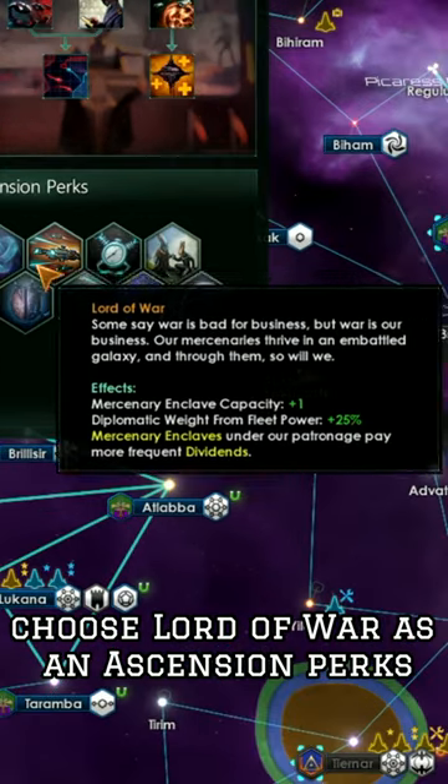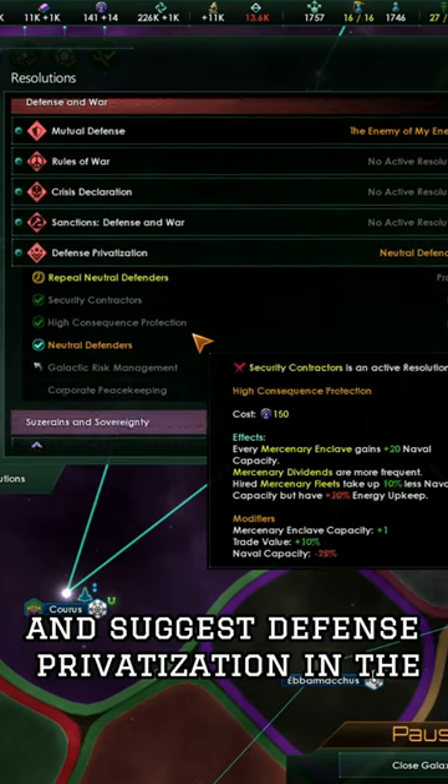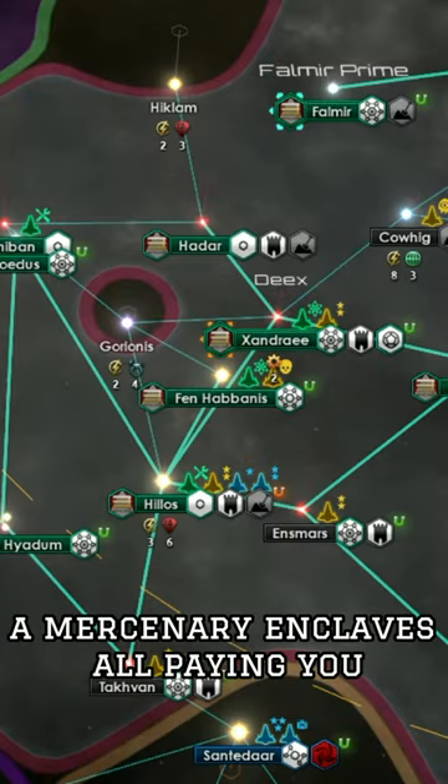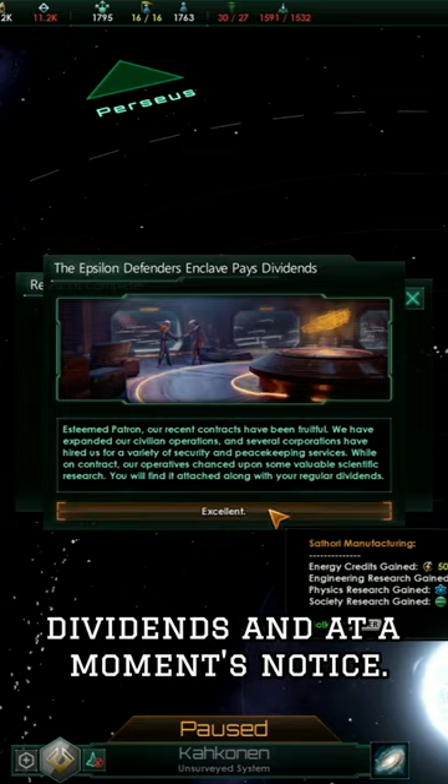As you progress, choose Lord of War as an ascension perk, and suggest defense privatization in the galactic community, to get a total of 6 mercenary enclaves, all paying you dividends.